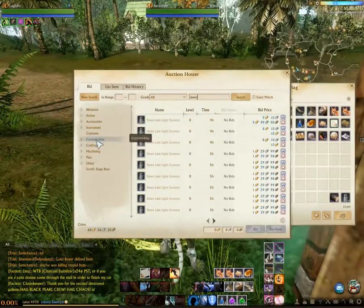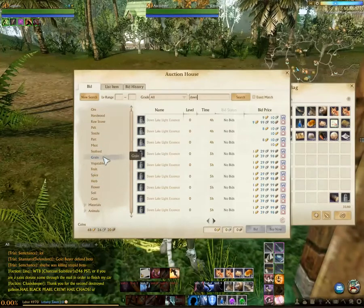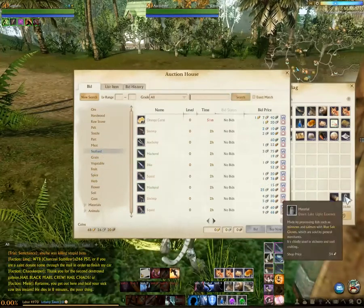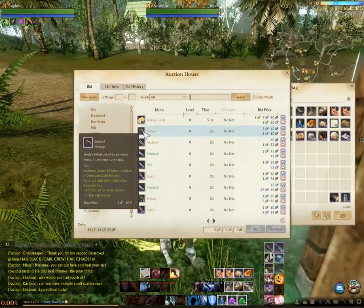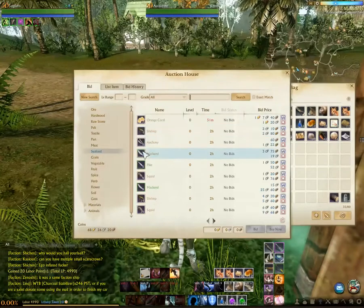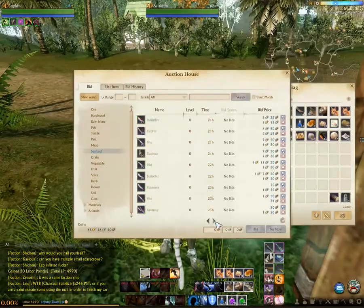The reason I mentioned fishing is that you actually need to turn fish into the Dawn Lake Light Essence. If you mouse over, you can spend 10 labor to get one Dawn Lake Light Essence. You need a hundred of the white fish. For the greens you need only 20, and for the blues you only need three, but there are no blues on the market right now.